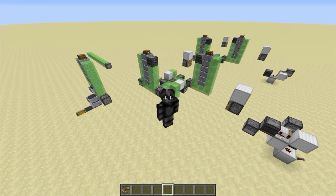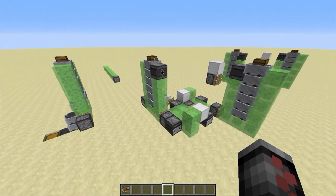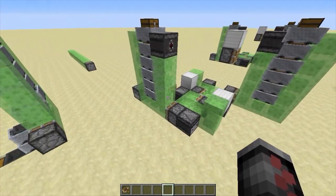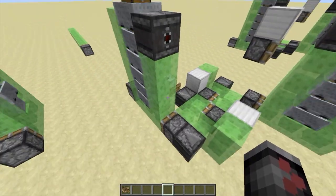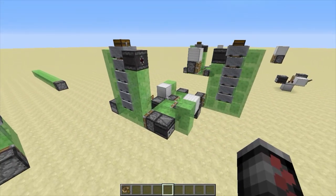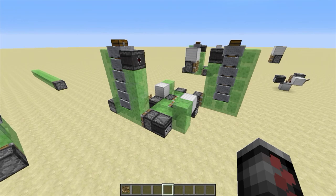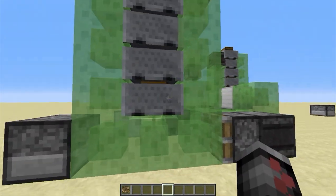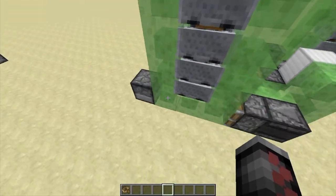Hey guys, welcome back to another Minecraft video. Today I'm going to be showing you a very nice, simple item transport flying machine. This little thing right here can hold up to 20,736 items, and how it can do that is these chest minecarts — this is containing them.